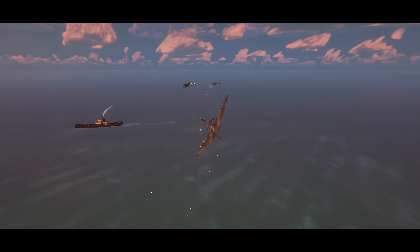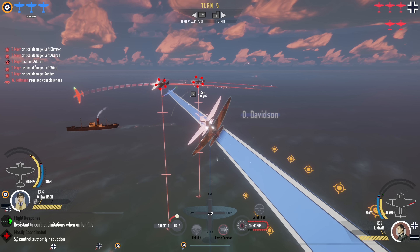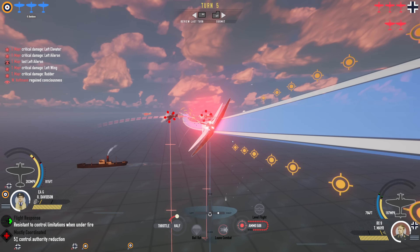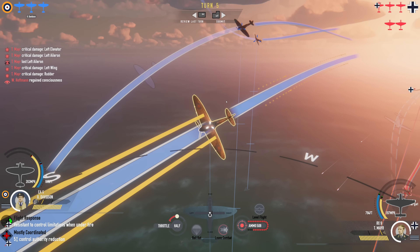There we go — hits on that Stuka! We lit him up. And we can see all the damage done to that Stuka: critical damage on the left wing, critical damage on the rudder. Now I could still commit to engaging this Stuka, but we could also set targets to this other Stuka, which is probably better. Start hitting the second one because that first one is probably done for.